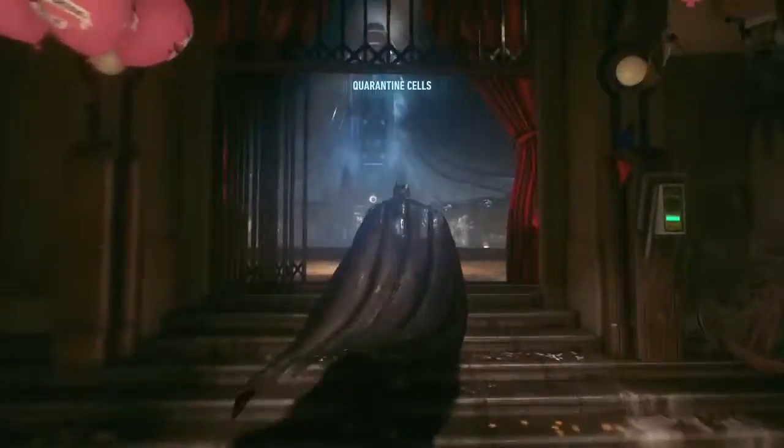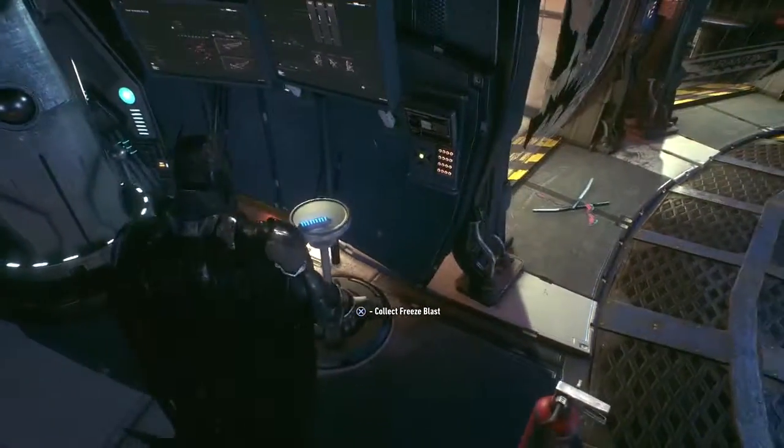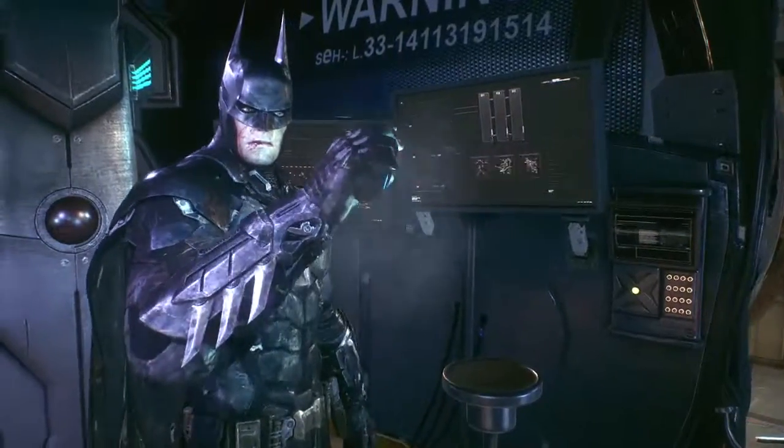When you do have access, make sure to go downstairs through the elevator and stay on the left side when you first enter the quarantine cells, and you should be able to find it right on the table.